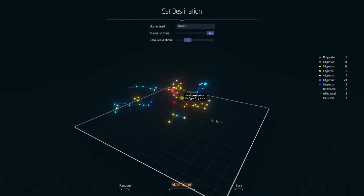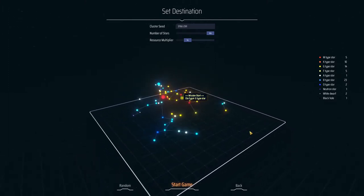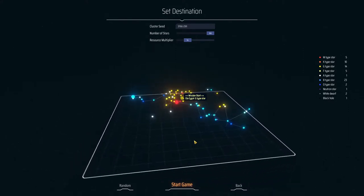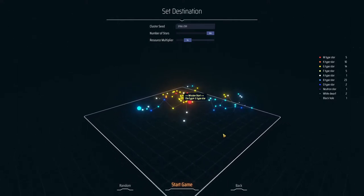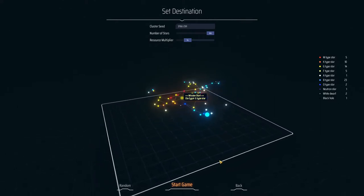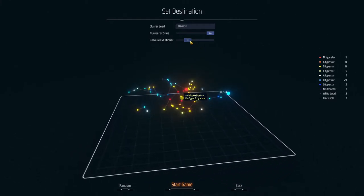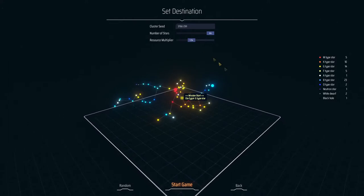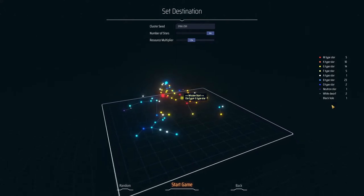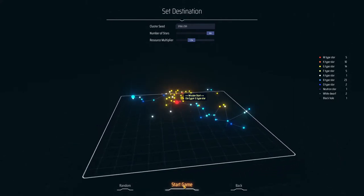Basically, instead of one area on a planet, you have a small star cluster. The ultimate goal of the game is to build a Dyson Sphere around the sun to help power your civilization back in another location — it sounds like another universe the way they talk in the starting. Number of stars, we'll leave that at max. Let's turn up the resources just a smidge to make it a little bit easier. These are your types of stars — there's one black hole out there. So let's go ahead and start the game.